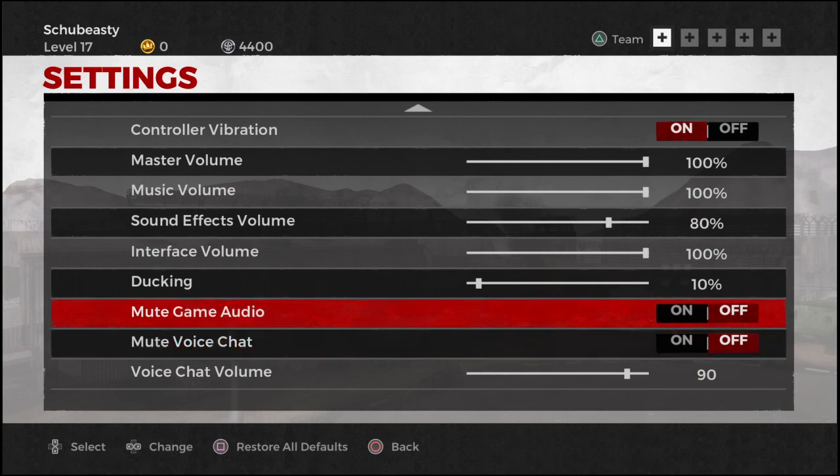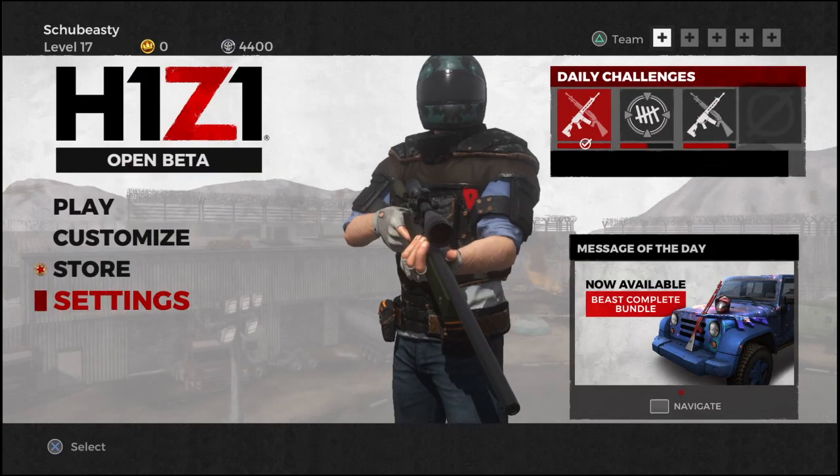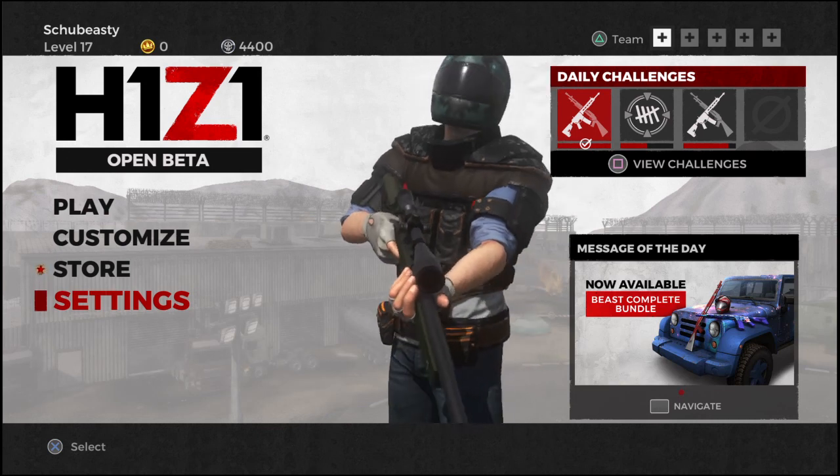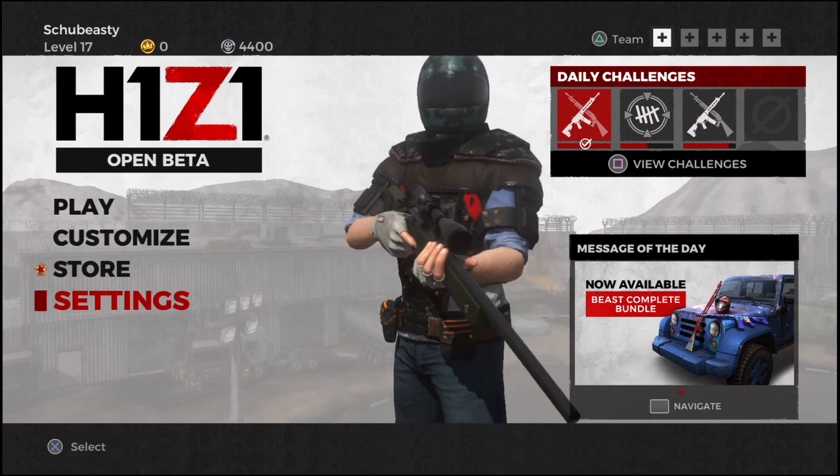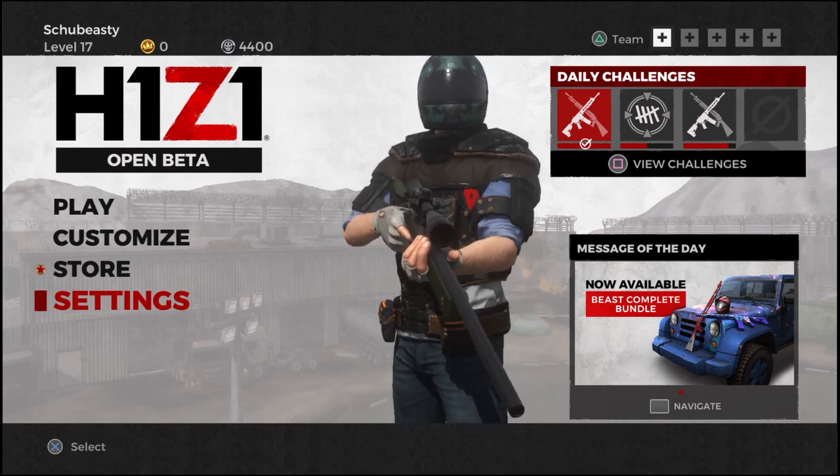If people on your team are annoying you, you can go in here and mute them — you can do it in-game as well as through the main menu. For all you people demanding that everyone join a party chat because the game's chat sucks, it's just the low volume — that's it. So that's my friendly tip for H1Z1. Have a good day.